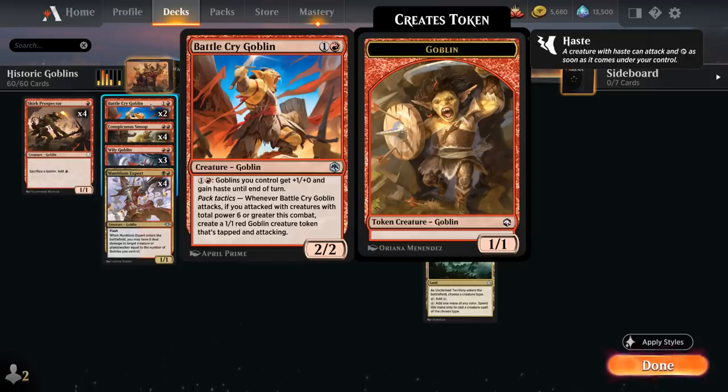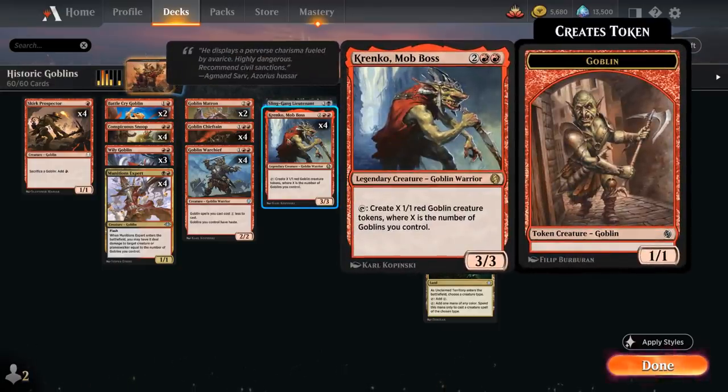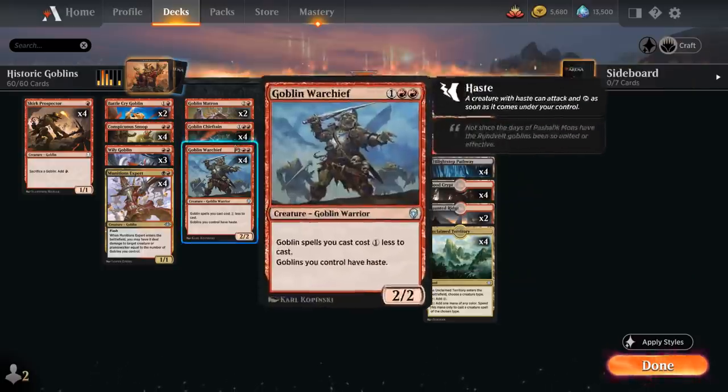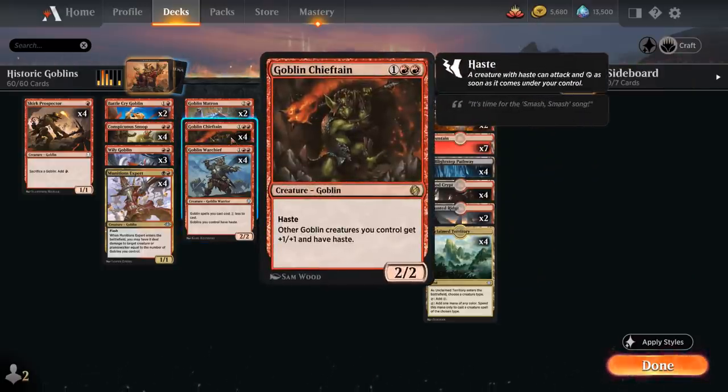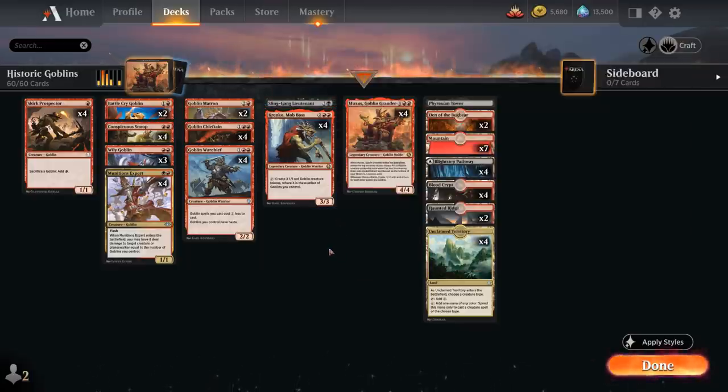Pack Tactics can also generate a 1/1 Goblin that's tapped and attacking if we attacked with 6 or more power. Krenko, Mob Boss — the 4 mana 3/3 legendary Goblin Warrior — can tap to create X 1/1 red Goblin tokens, where X is the number of Goblins we control. Very often if we cast Muxus and find both Krenko and a haste-enabling Goblin, we can tap Krenko, make a whole swarm that can attack right away. Especially with a Goblin Chieftain pumping them, they can end the game on the spot.